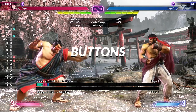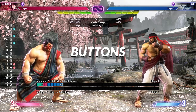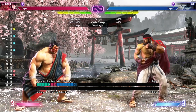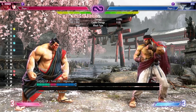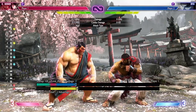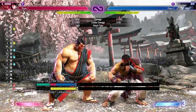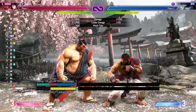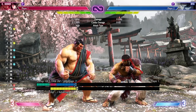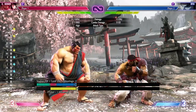So first is going to be his jab. You basically use this mostly in pressure. Then there's standing medium punch — it's one of his most important buttons. It's not a fast button, but very importantly it is plus on block. If you've been playing a bunch, you'll know that most moves in this game don't have advantage on block without using a resource, so just having one is a privilege in this game.